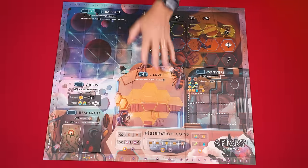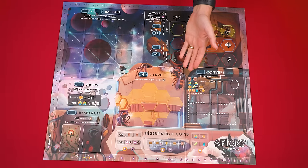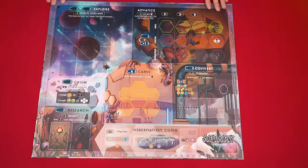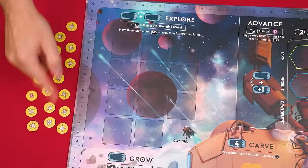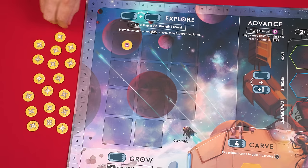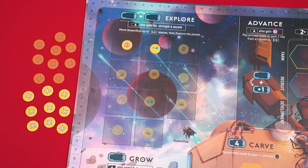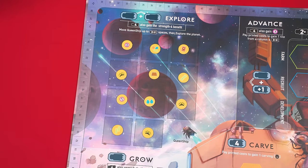To set up, put the double-sided game board in the center of the play area with the side face up for your number of players — four to five on this side and one to three on the other. In this video we'll assume that we have two players. The pieces with this back are the explore tokens which you'll mix face down, randomly setting one face up into each space of what is known as the planet grid, then return any extras back to the box.